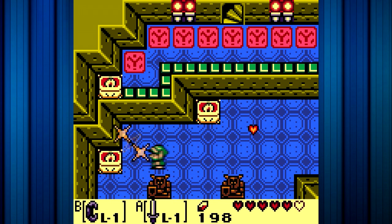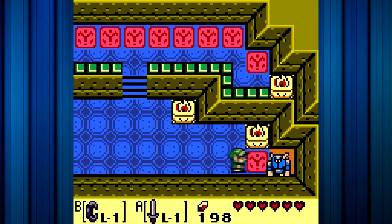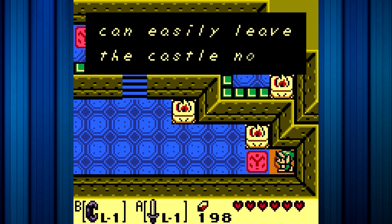This guy is much easier than the other guy, because unless you have a shield, you're pretty much useless in this game. Let's kill these guys. Step on that, let's see what it does — it sounds like the castle gate opened. You can easily leave the castle now.